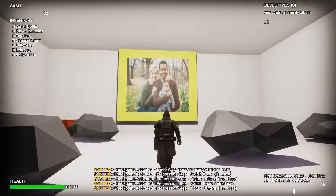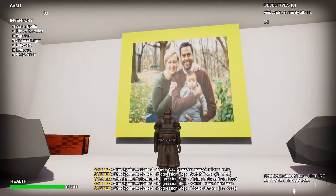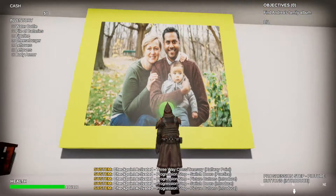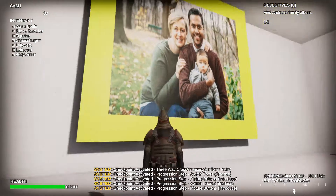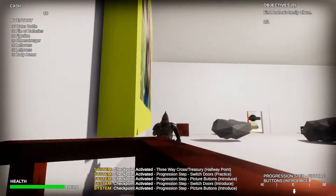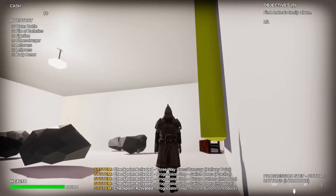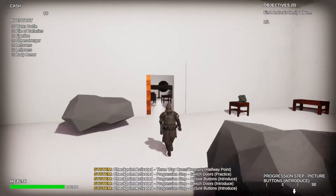I don't understand why this frame is here — I don't think it's really necessary. This is supposed to be like a house, but it's not really needed. You could just do like some holes instead, because I don't think a frame would still be up in a wasteland setting. And it looks like he didn't attach it to the wall either, so it's a little off.